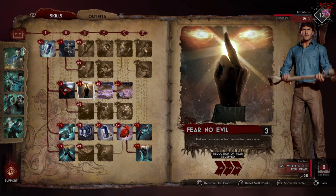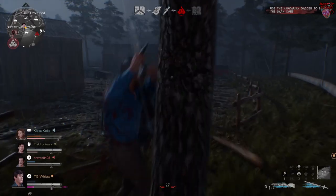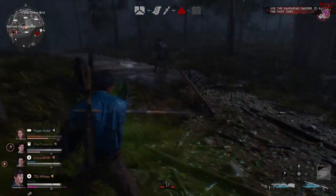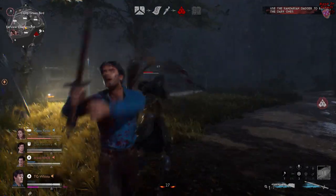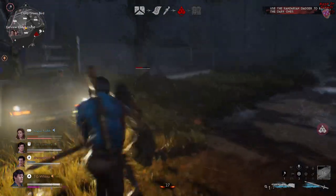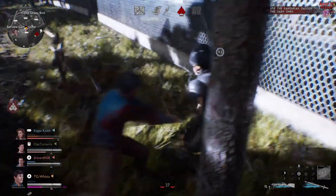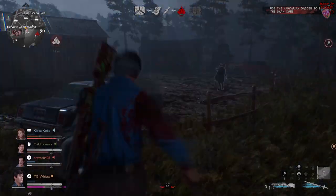The first of which is Fear No Evil. I'm going to put three points into that, which will give me a 20% reduction to my fear from all sources. Obviously that's important because that means you're going to be able to withstand more fear traps, you're going to be able to run around in the dark alone longer, and since Ash has the ability to reduce the fear of his entire team, it's really important that you yourself are in control of your faculties as long as possible to help your entire team.